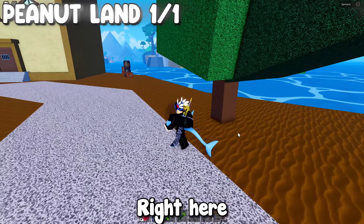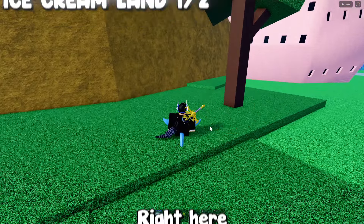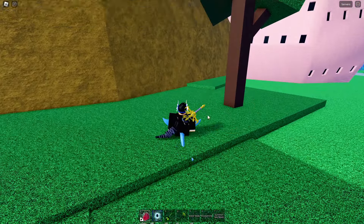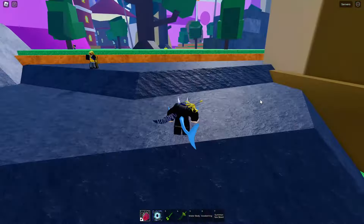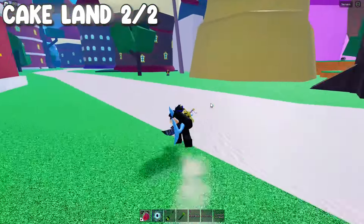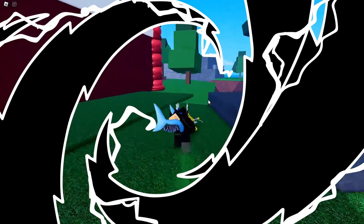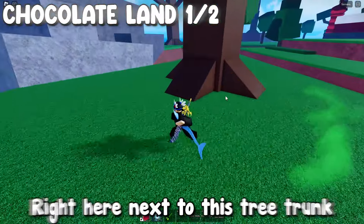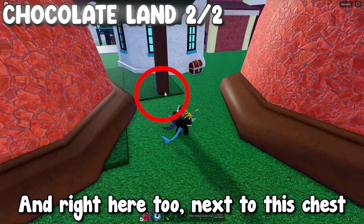Right here. Right here. Right here next to this tree trunk. By this tree next to the Baking Stabs. Right here next to the Kick Guards. Right here next to this tree trunk.